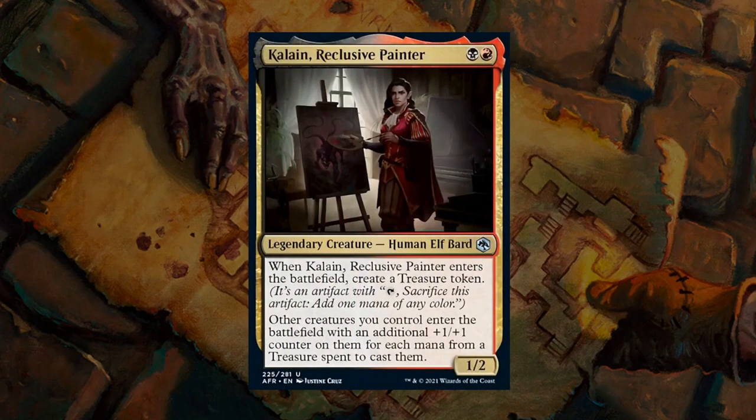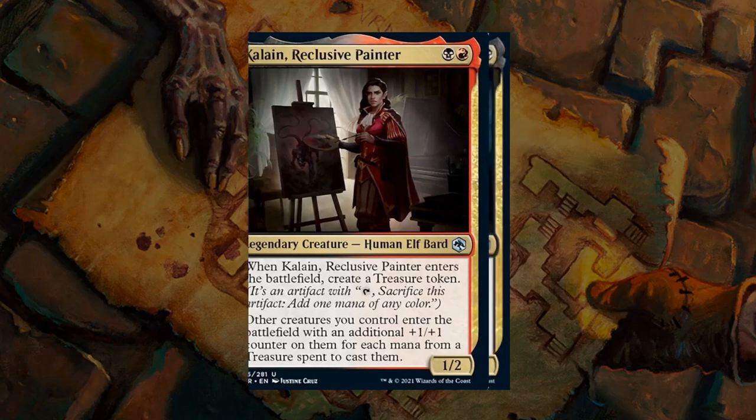Then we have Kalain, Reclusive Painter — a 2-mana 1/2 legendary human elf bard. When it enters the battlefield you make a Treasure token, which can help ramp and fix your mana. Other creatures you control enter with an additional +1/+1 counter for each mana from a Treasure spent to cast them. Red-Black cares about treasure tokens and using them for various effects. Kalain is not super powerful but is a worthy inclusion in any Red-Black deck with more ways to generate treasures. It gets a C-plus.